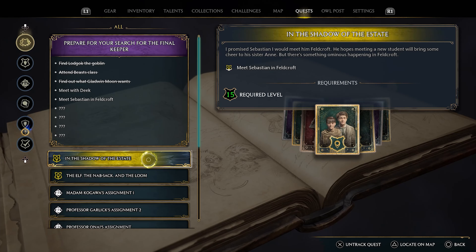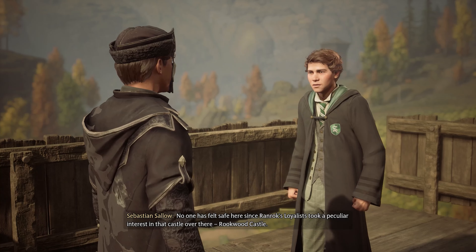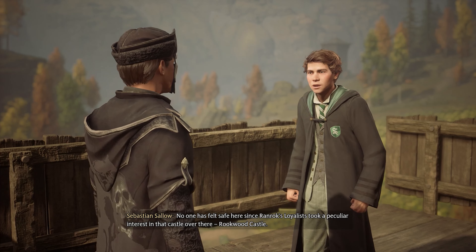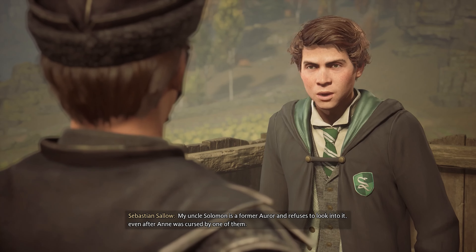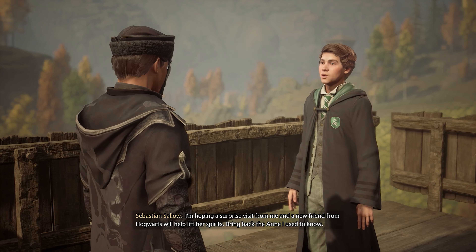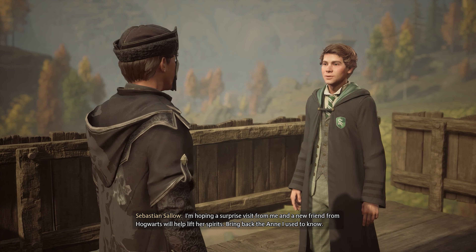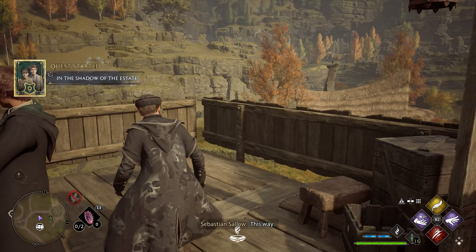Let's do 'In the Shadow of the Estate.' Sebastian — thank god I have Floo Flames right here. No one has felt safe here since Ranrok's loyalists took a peculiar interest in that castle — Rookwood Castle. My uncle Solomon is a former Auror and refuses to look into it, even after Ann was cursed by one of them.